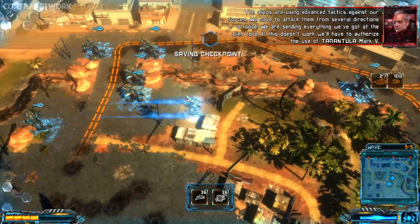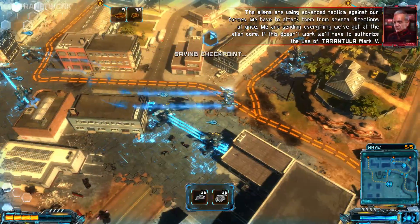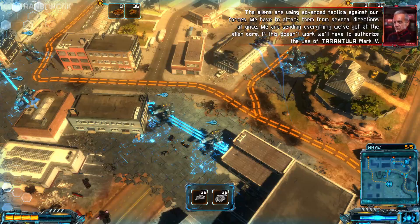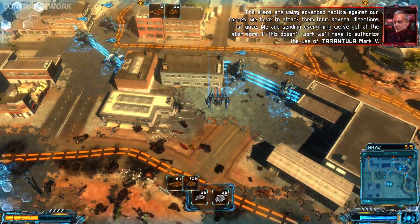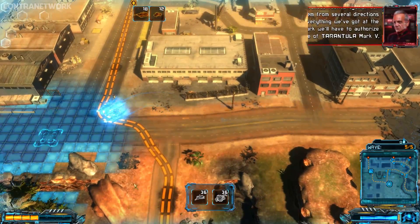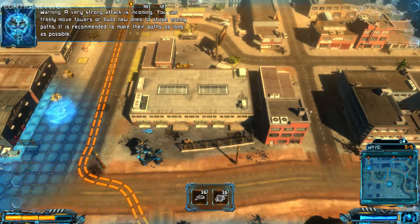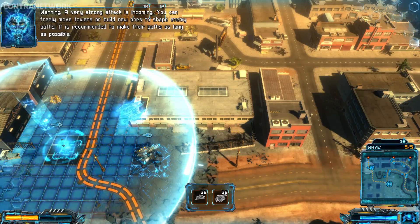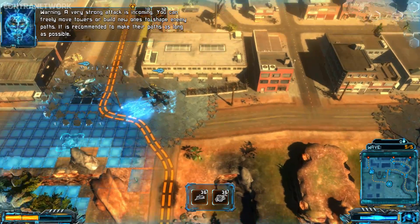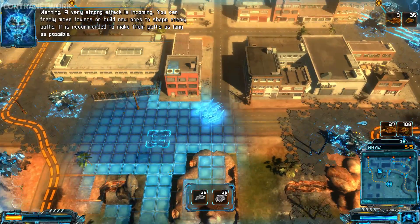Aliens are using advanced tactics against our forces. We have to attack them from several directions at once. We're sending everything we've got at the alien core. If this doesn't work, we'll have to authorize the use of Tarantula Mark V. Warning — a very strong attack is incoming. You can freely move towers or build new ones to shape enemy paths. It is recommended to make their paths as long as possible.